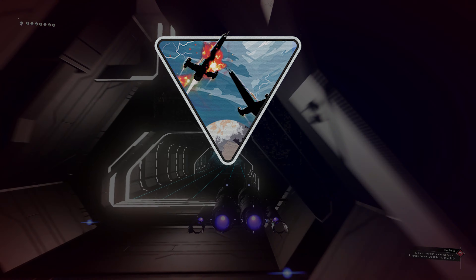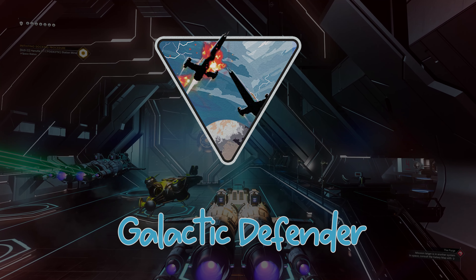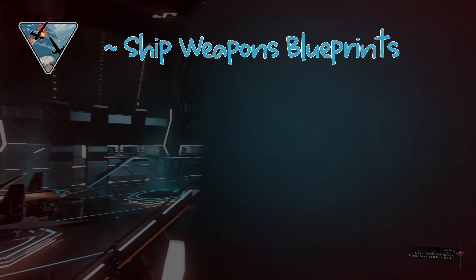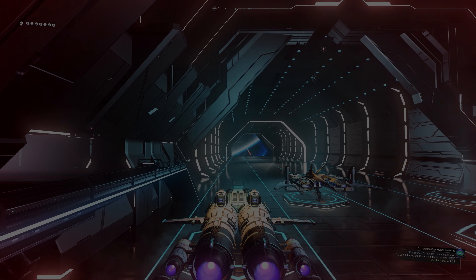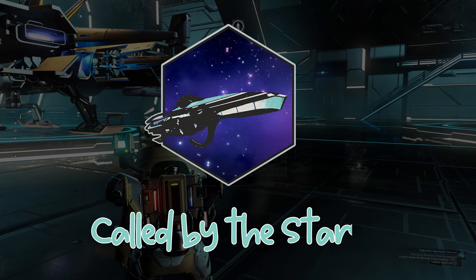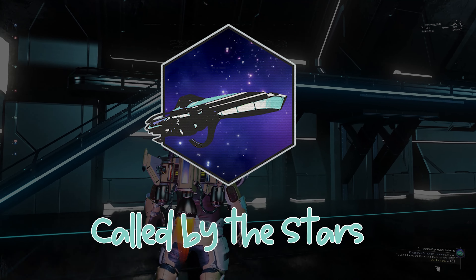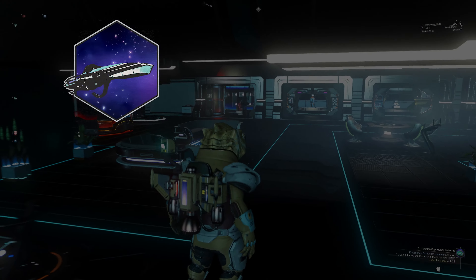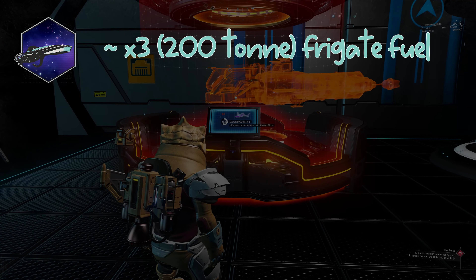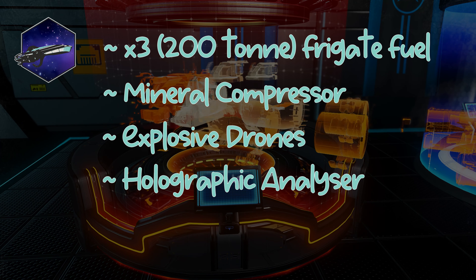The next milestone is Galactic Defender and requires you to shoot down 16 pirate ships. Once complete the rewards are Ship Weapons Blueprints and 3 Salvage Fleet Beacons. The 6th milestone in phase 3 is called By the Stars and is the longest milestone to complete, as it requires you to complete 8 fleet expeditions. The rewards once done are 3 lots of 200 ton frigate fuel, a mineral compressor, explosive drones, and a holographic analyzer.